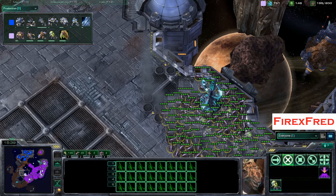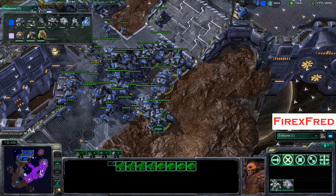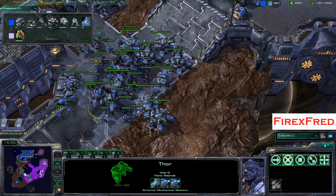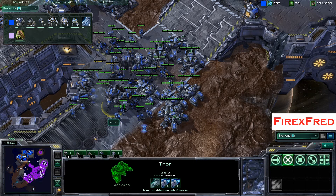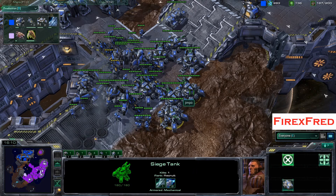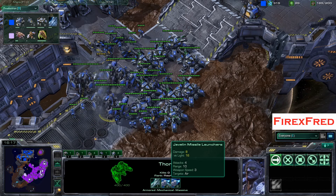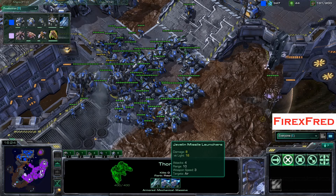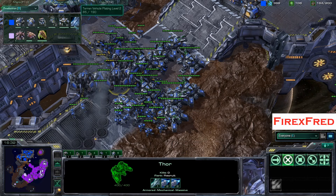I'd like to see him get maybe a few more Banelings — Banelings are of course very good. But actually against this composition, I'm not sure what he should be doing. Probably taking up to Hive and getting some Broodlords, as Broodlords would do well against basically this entire army. Thors do shoot Broodlords; Siege Tanks obviously cannot, but Thors can shoot them, just not very effectively. Thors are basically very good against light units, doing half as much damage against non-light units. Broodlords being armored, they take even less damage.